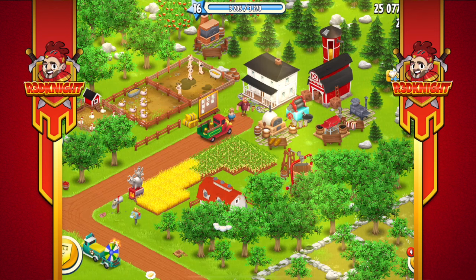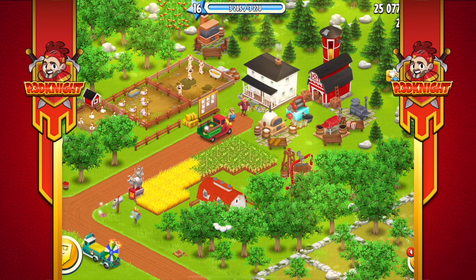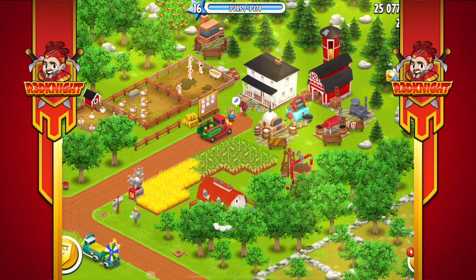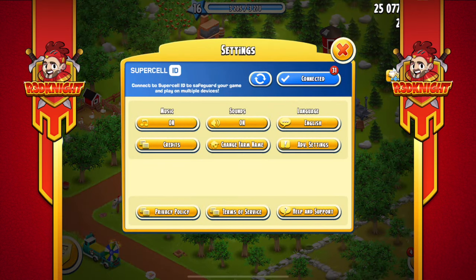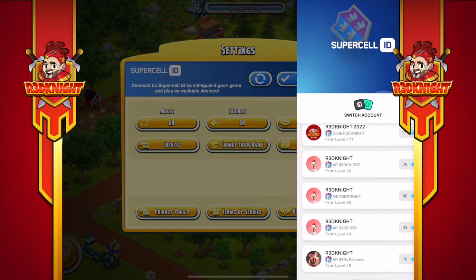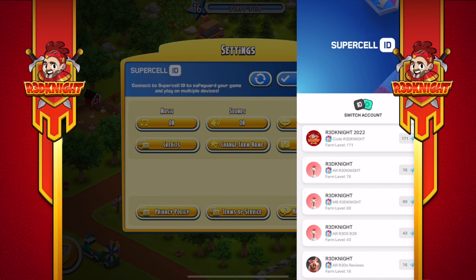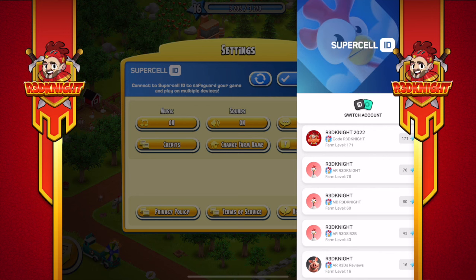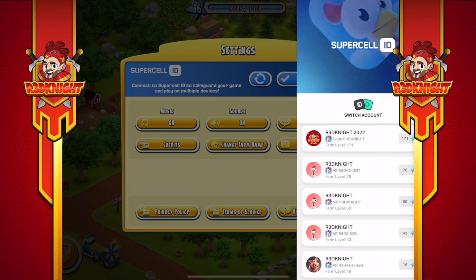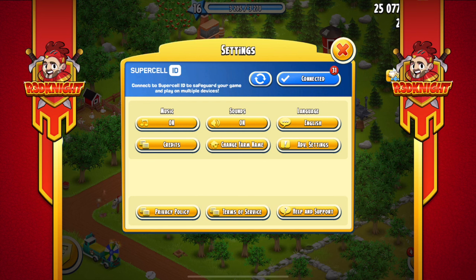Hey there, it's me Red Knight and welcome back to my channel for a Hay Day video. Today I'm on my level 16 farm. As you know, I've got quite a few farms and all of these farms are connected with the Supercell ID. They've been connected for quite some time, and by using the Supercell ID I can switch between my farms very easily. Every time I wish to make a new farm I need a new email account, so I create a farm, save it with a new email account, and hey presto I've got another farm saved with the Supercell ID.